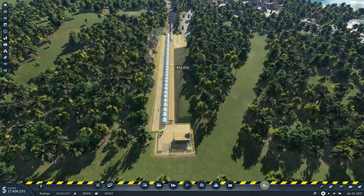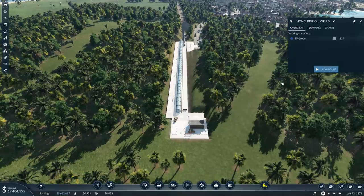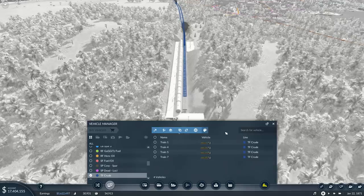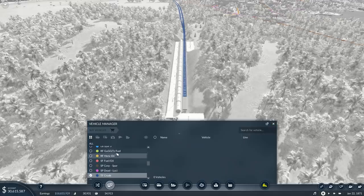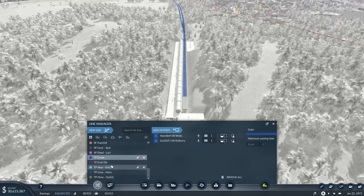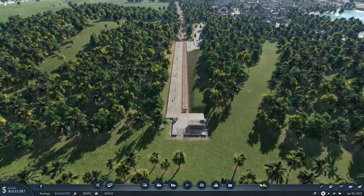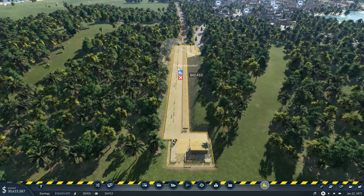I'm also going to get rid of this oil and fuel line - our crude line. Let's configure the vehicles and sell all of them - goodbye. Then in the line manager, I'm going to keep that line but rename it to 'SF Crude', and get rid of the stations. I just love ripping stuff out.